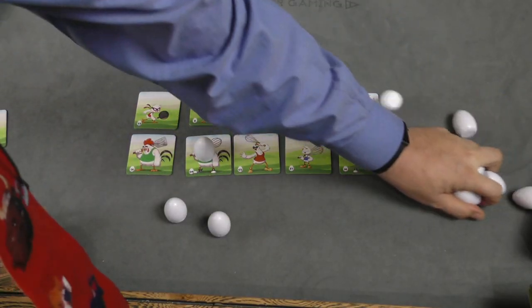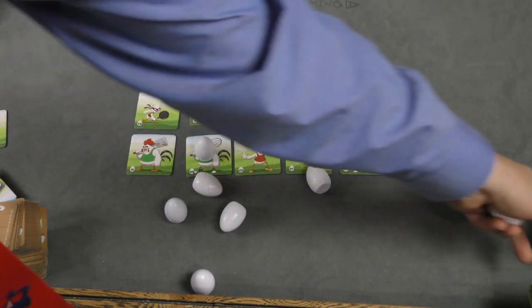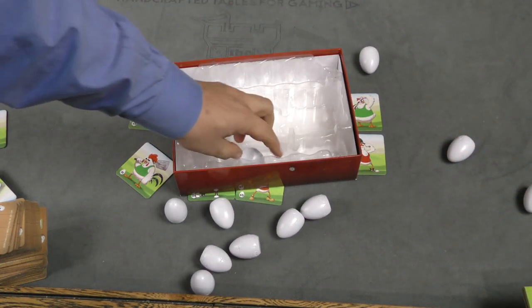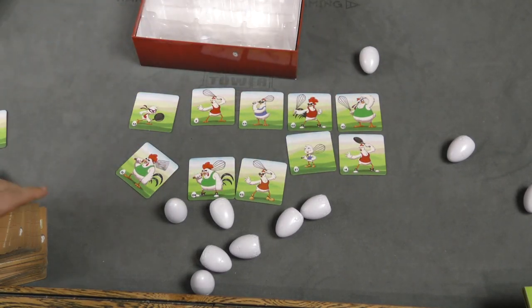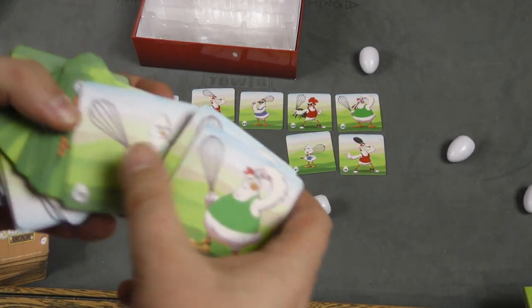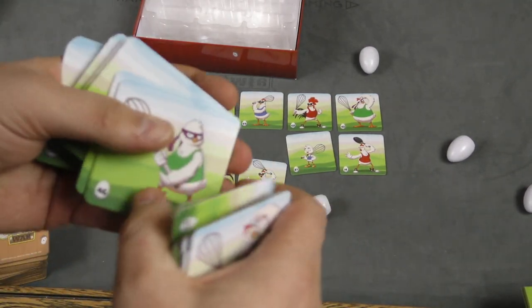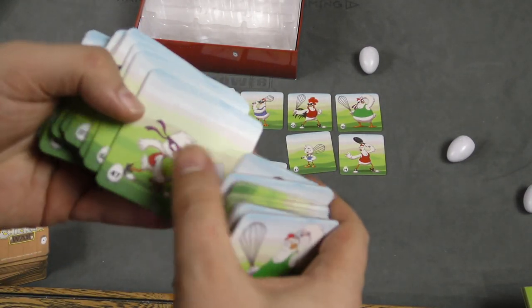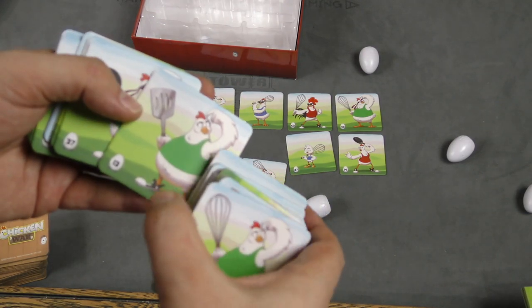It's super interesting to me that these eggs, which are kind of a focal point — like, look at the cool eggs you get — are really such a minor part of the game. Yes, you launch them at your opponent, but the game's really about the chicken tiles. They did such a good job: there's the body shape that has nothing to do with anything, although I suppose that could be a fifth attribute. Everything's easy to tell apart, but it's not easy to tell at a glance.